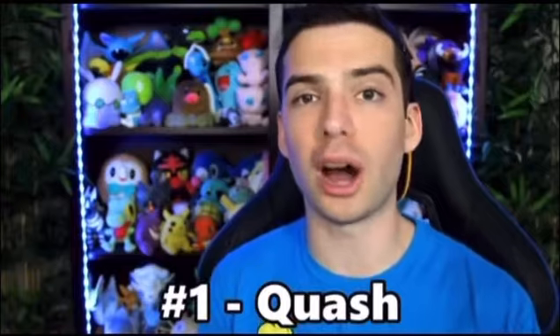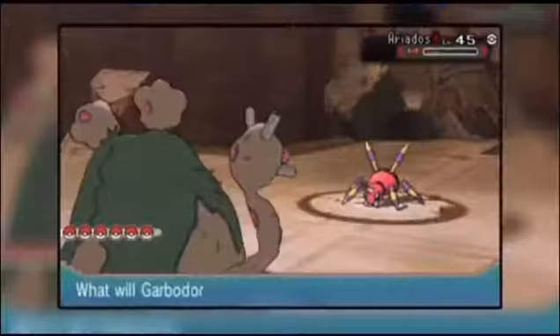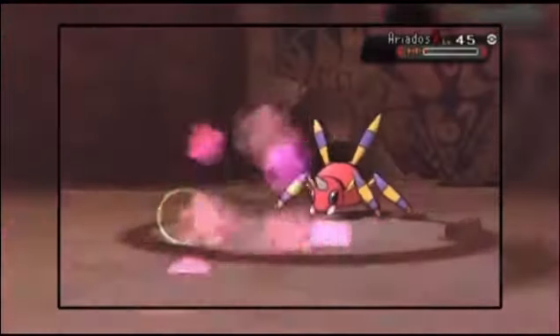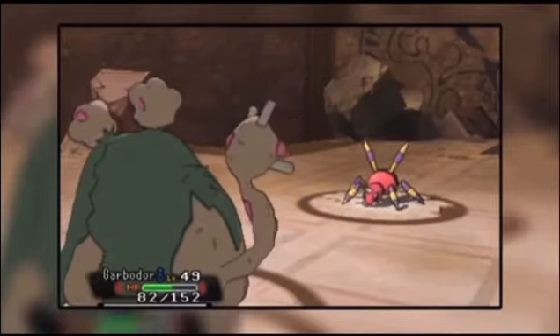Number three is Belch. Belch is a poison type special attack with base 120 power, 10 PP, and 90% accuracy. That's not Belch's downfall though — the stupid gimmick is its downfall. The berry gimmick makes it worse, making it extremely situational.